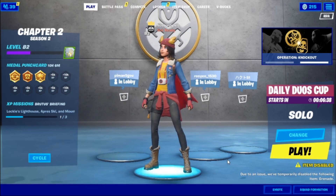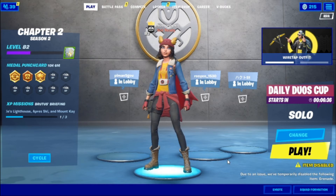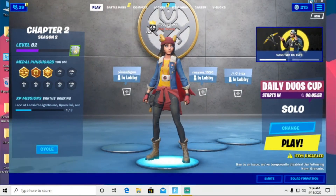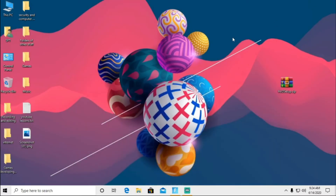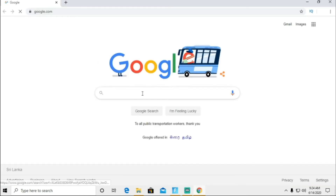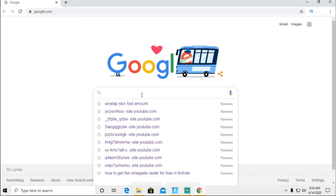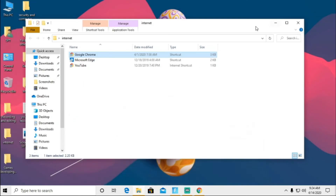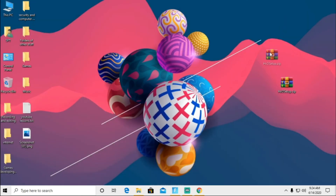It's not technically a glitch but it's like a hack or something. What you need to do first is minimize Fortnite if you're on it, go to the internet, open Google Chrome, and type in 'HXD editor.' Download it and it will give you a zip file.